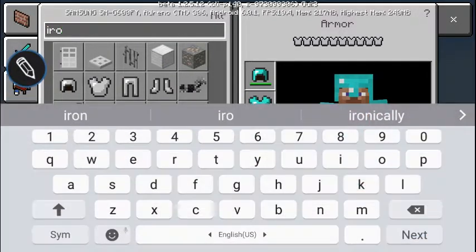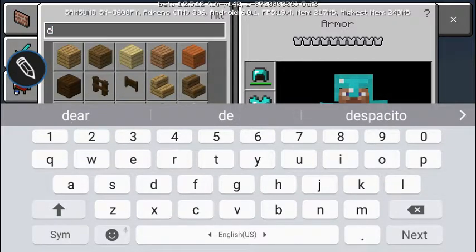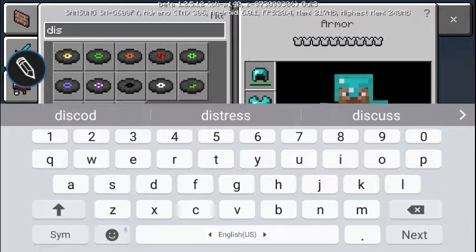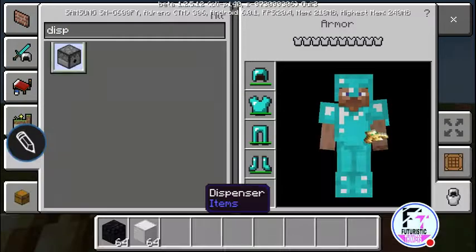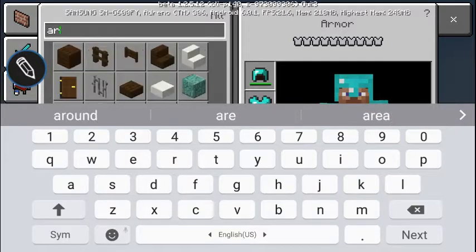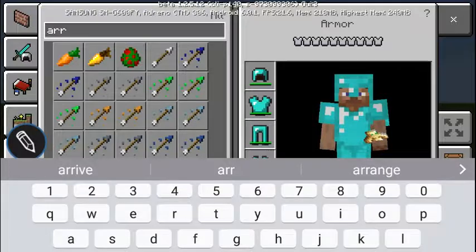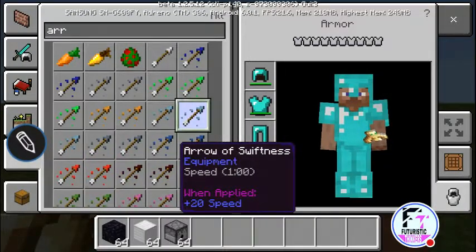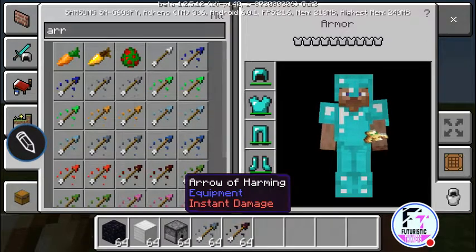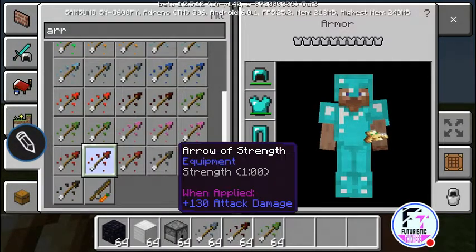And we're gonna need a dispenser. So dispenser and arrows — you can take any arrows. I'm gonna take four types: slowness, harming, poison, and decay.